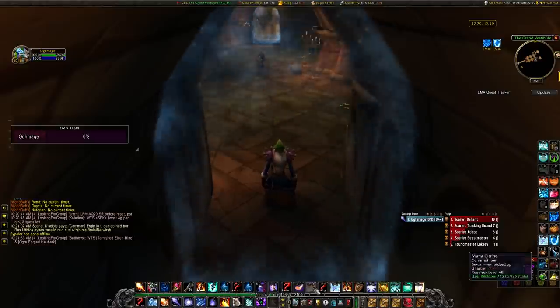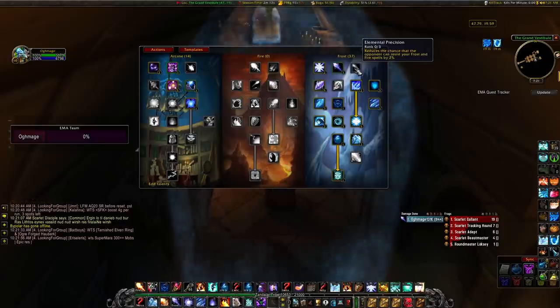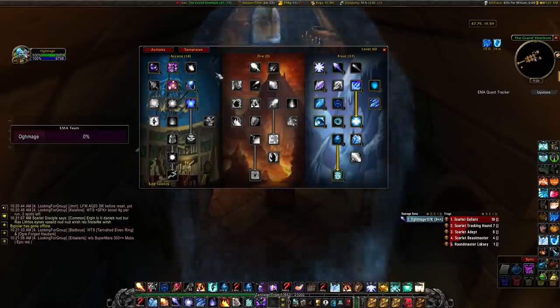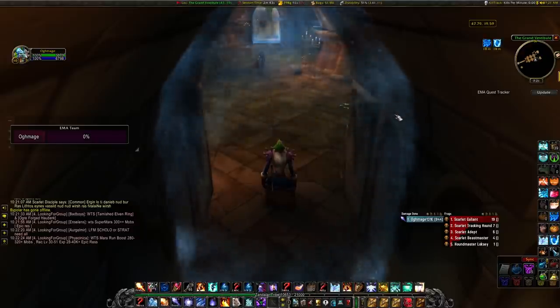Here's the spec I recommend for this farm. We go through the frost tree, skip frostbite and winter's chill, and we do not need elemental precision because the mobs are such a low level — that frees up a couple points. We go over to Arcane and get five out of five magic absorption, arcane resilience, and some arcane concentration. There's also a comprehensive spec linked in the description that works for SM, ZG, Mara, and lower instances, though it's not specifically tuned to any individual instance.